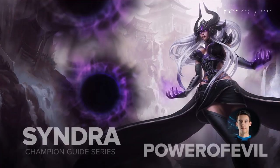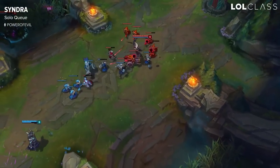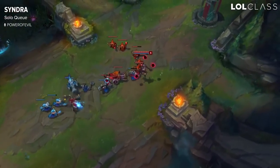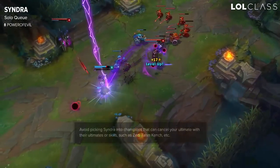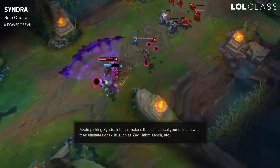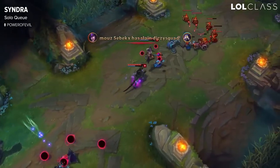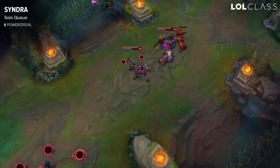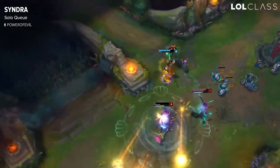Hi, my name is PowerOfEvil from Origin and this is my basic champion guide to Syndra. In solo queue you should not pick her into something like Talon. I think it's a difficult matchup against Fizz and Zed as well, because these champions can easily avoid your ultimate with their own ultimate. You need to play it really, really well and force the ultimate on you to counter theirs. I just don't think you should blind pick her too much.